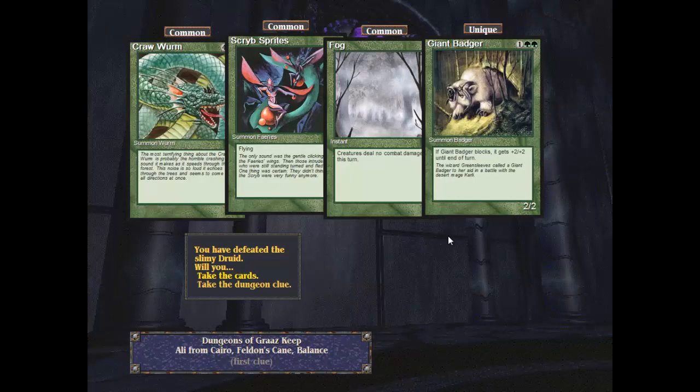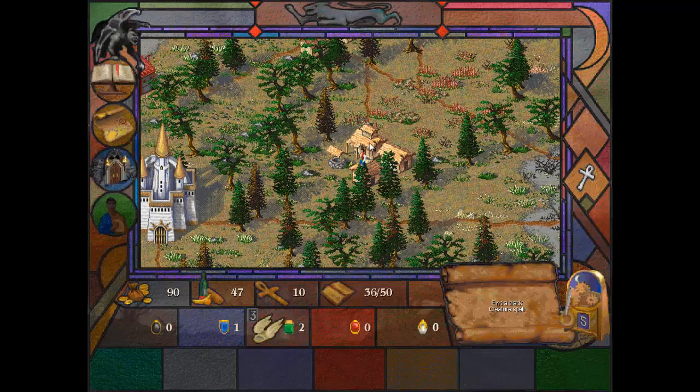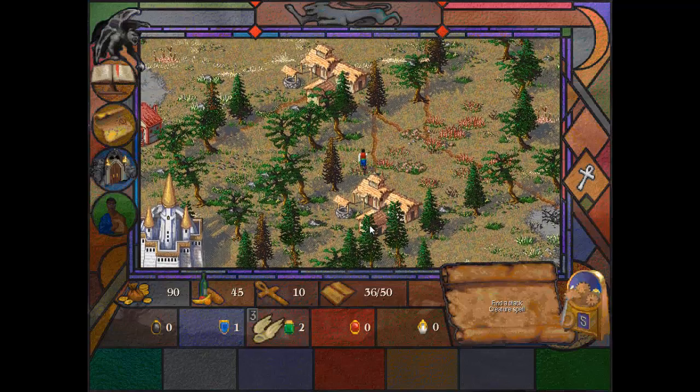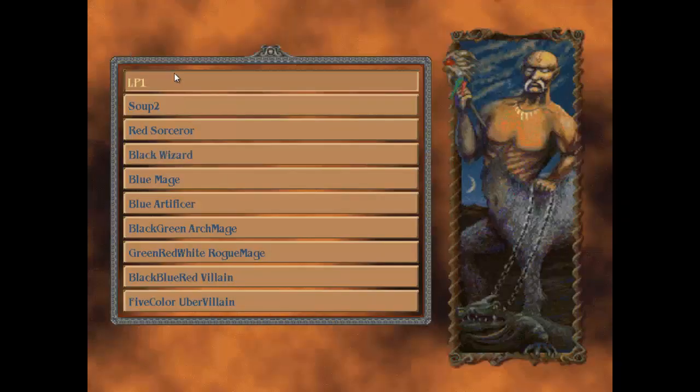Welcome back — I kind of skipped that fight because I wanted to close up. I won and I got a few cards: giant badger is quite fun, as well as the fog spell. Let's take these cards and we get plus one life in the next duel. Let's head into town. Thanks for watching — I've had a bit of trouble getting the sound to work correctly. I'll see you next time. Bye bye.